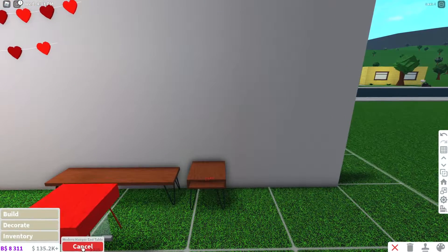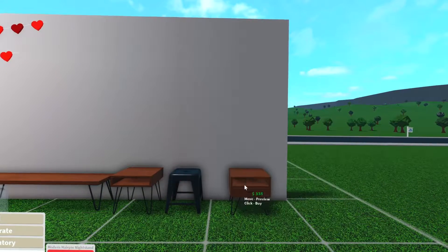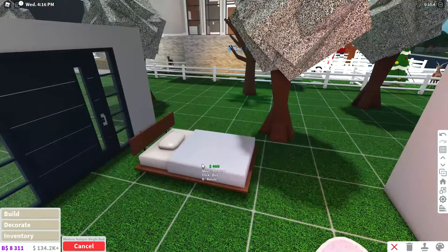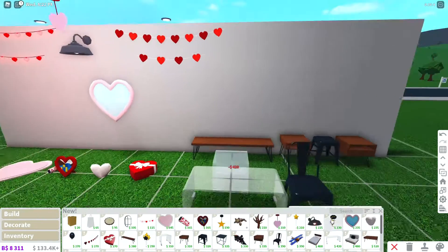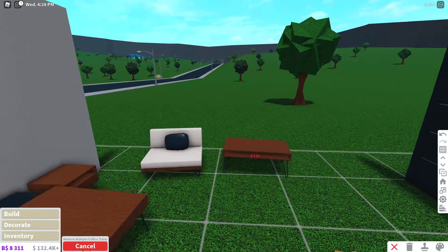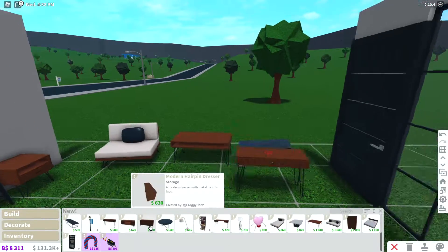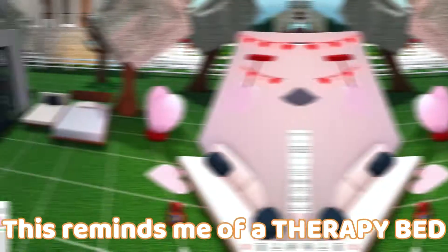We have a modern hairpin nightstand, a formed metal chair — that's quite cool. There's pretty much a whole hairpin set: a curved large table, a coffee table, a hairpin chair, another coffee table, a sleek coffee table, a hairpin console table — I'm just buying everything — and a modern hairpin lounge that reminds me of a therapy bed.